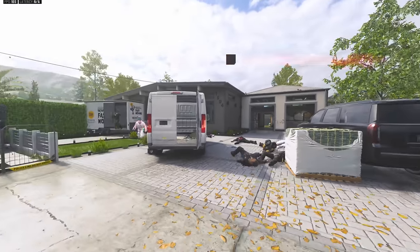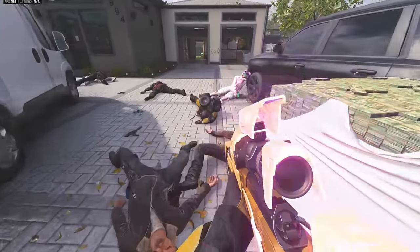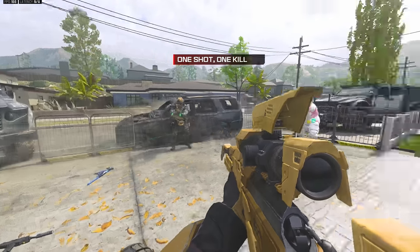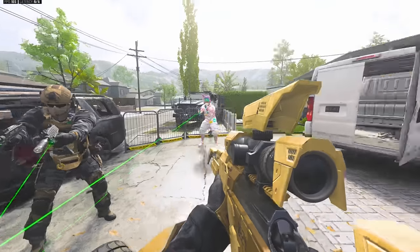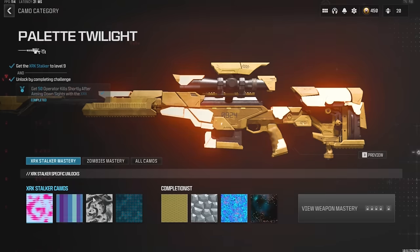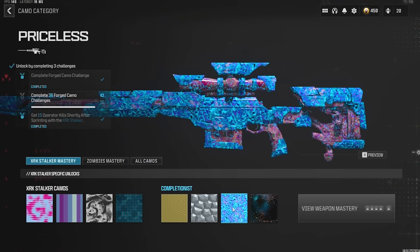Maybe it's when we swap weapons — oh, that's what it is. Every time we swap back to it you're going to see all the evolved forms happen instantly. Also our dead body — we've got tires on our back because we're a transformer. Here's the attachments on the Stalker — it does have the explosive rounds on, and if you take that off you're going to lose the tracers.